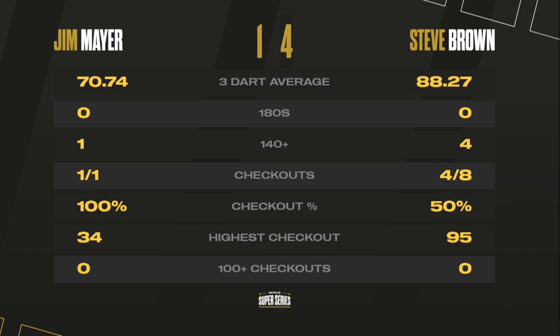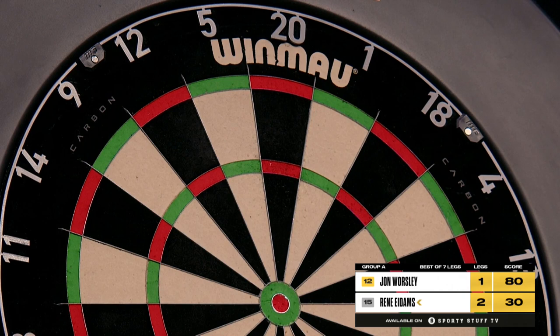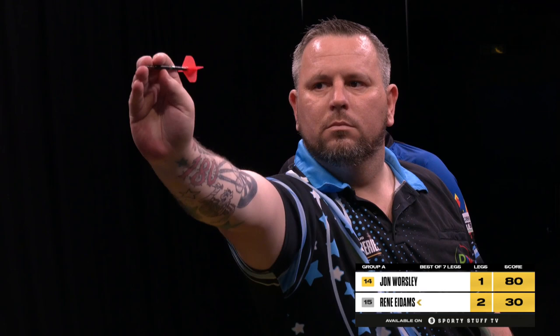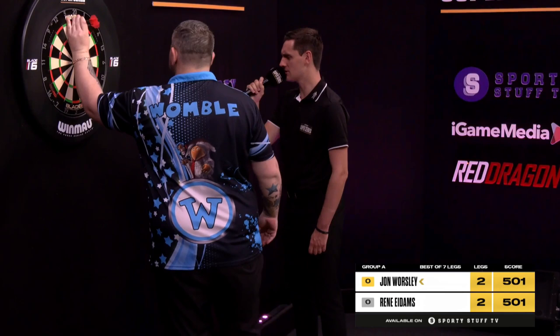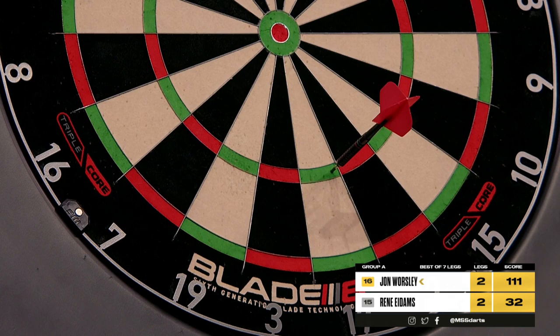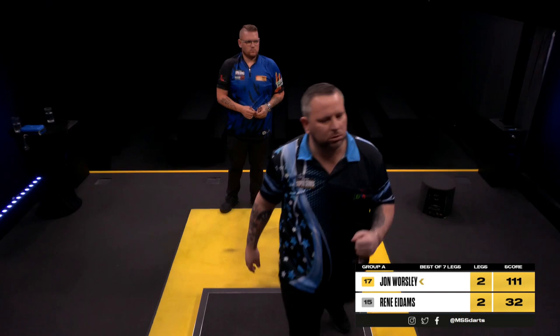Coming up after the break, it's the top-of-the-table clash — unbeaten man René Eidams takes on John Worsley. Tops at 2-2, and that time it is pinned. He finds the perfect setup to lead 32. John Worsley looking for the Nelson — game shot on the fifth leg, aye caramba as far as Eidams is concerned. Worsley with a 111 to lead 3-2. Did you see Worsley's face? It lit up.